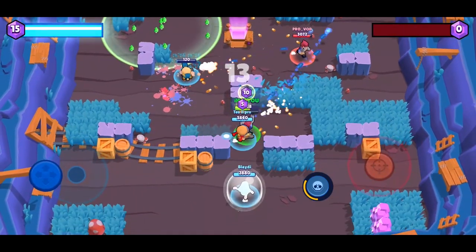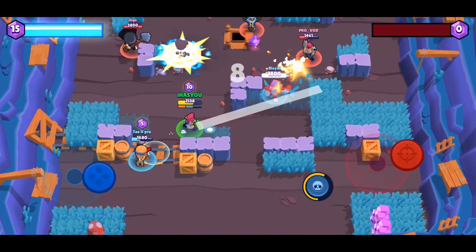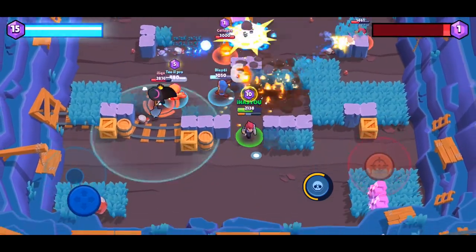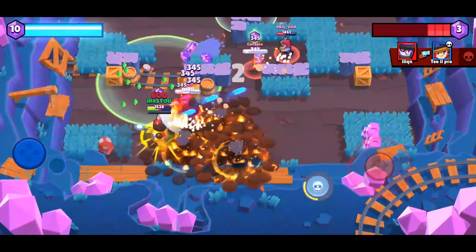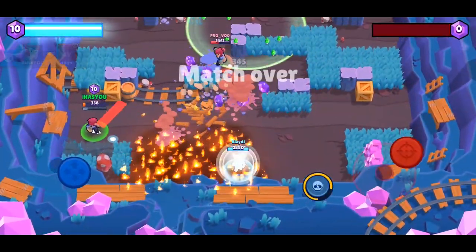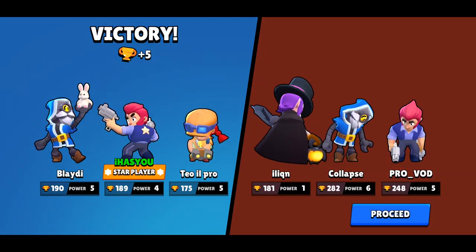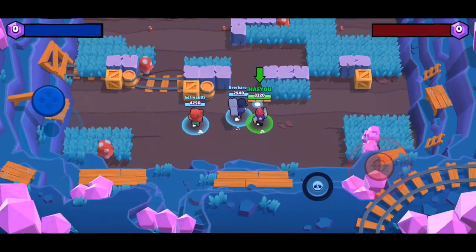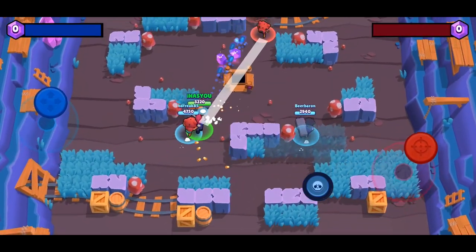The other way to use the super is to totally take enemies off guard — his super attack also destroys walls and other obstacles. A lot of times you'll see players at low health, and with other brawlers it's difficult to get to them in time or go around the wall, because by then they've healed. With Colt you can avoid all that by just dropping your super straight through the wall.